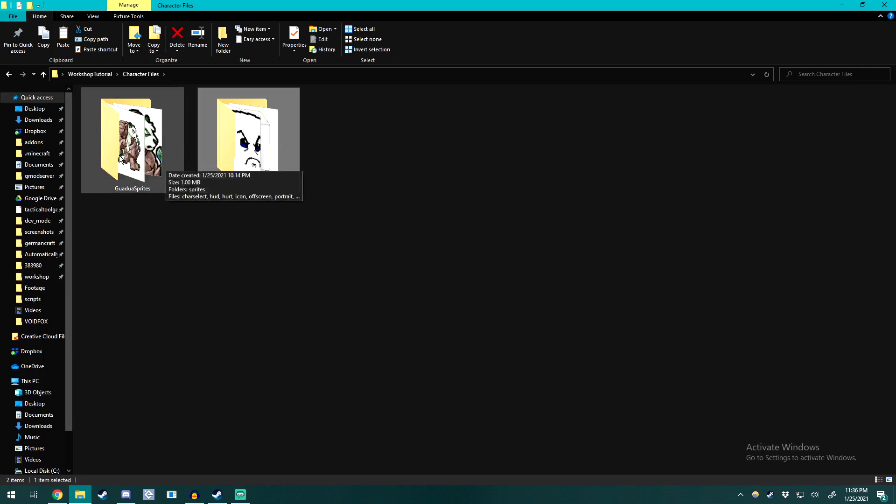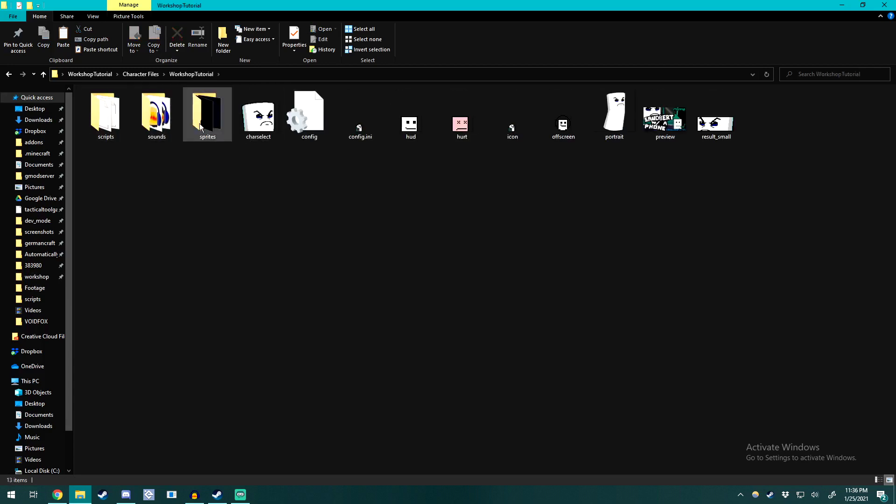Over here is all of the sprites we're going to be using for Gwadua. In our actual workshop tutorial file, you'll see a few things. All this stuff here is things that usually won't be changeable through coding — you can't pull them using a function like sprite_get. These three files are the core of the inner workings of your character. Config.ini is how the workshop views your character, and this is how your game will actually see your character. All the vital information goes in there, and all the variables and stuff will be put into our scripts. Our scripts is the code we will be running in the game.